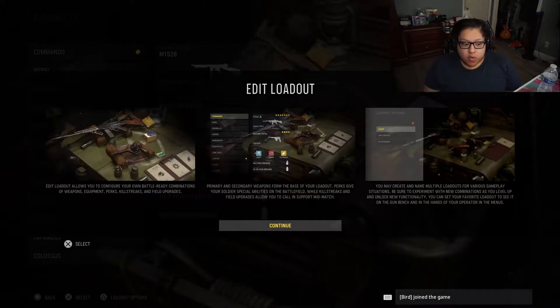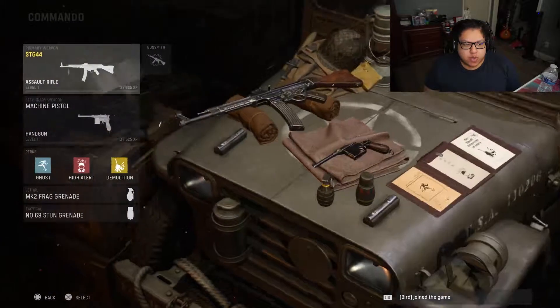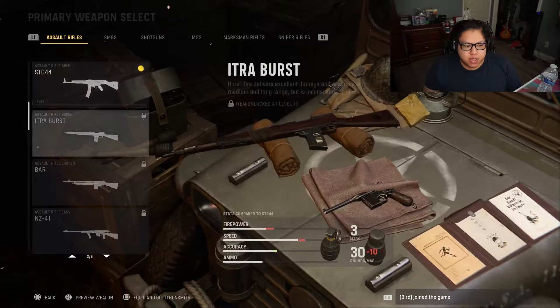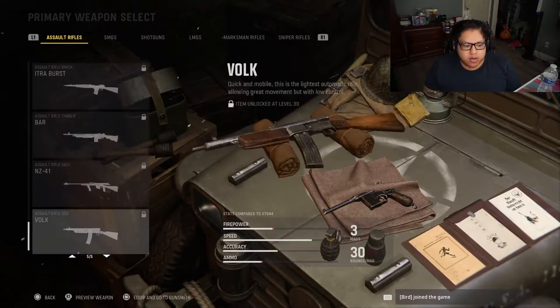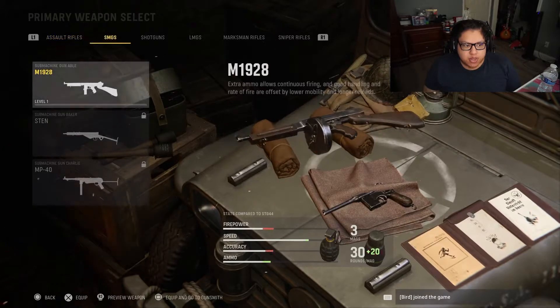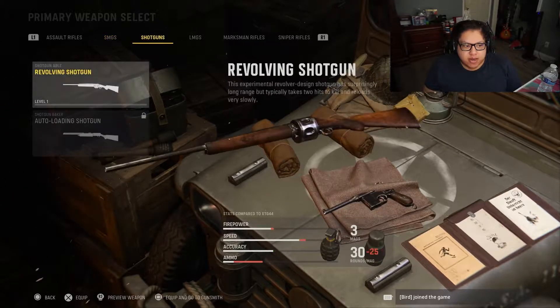All right boys, we're finally level 4! We can now customize our guns. I'm gonna use the STG — I really like it. I can see all the weapons available. I definitely want to try the Volk, but the STG is gonna be the main one I level up right now. Then MP40 is at level 16 — I definitely want to use that eventually.